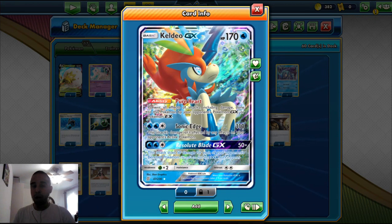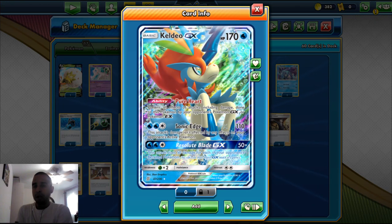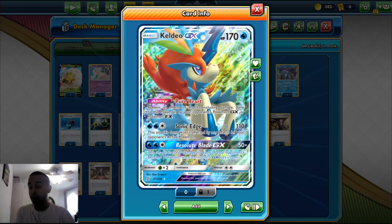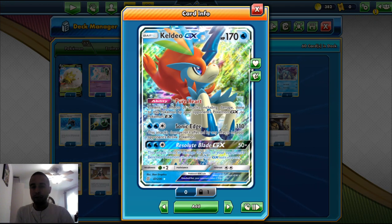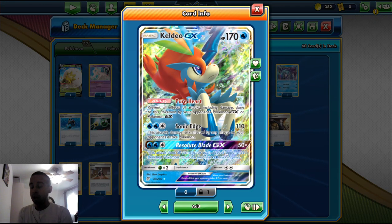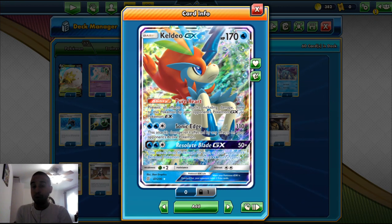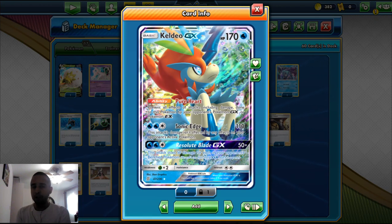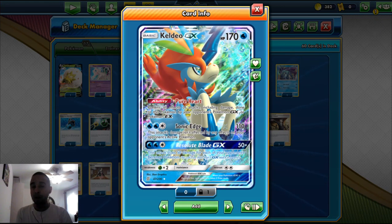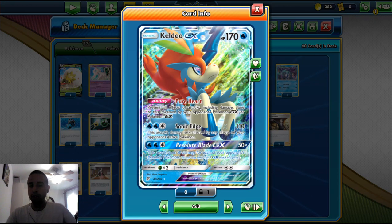We play one Keldeo GX from Unified Minds. It's got 170 HP and it's a Water type basic. Its ability is called Pure Heart — it prevents all effects of attacks, including damage, done to it by your opponent's GX or EX Pokemon. So Mewtwo & Mew GX and Pikachu's Echo GX can't touch it. For two Water Energy it has Sonic Edge for 110, which isn't affected by any effects on the opponent's active Pokemon — great against Altaria and Decidueye. Its Resolute Blade GX does 50 damage times the number of your opponent's bench Pokemon, which can one-shot an Eternatus VMAX doing 350 or 400 damage.